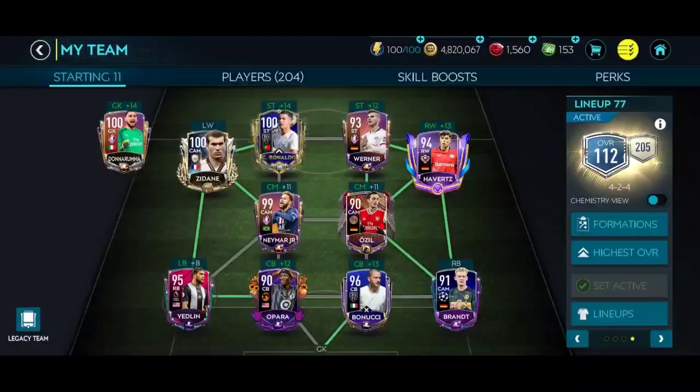This team I made is all 90-plus overalls, with four German players on the right side — Werner, Havertz, Ozil, and Brandt — the four German players that were playing in the carnival German matches.